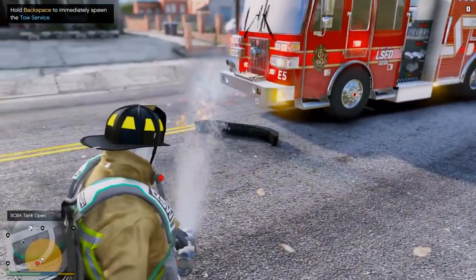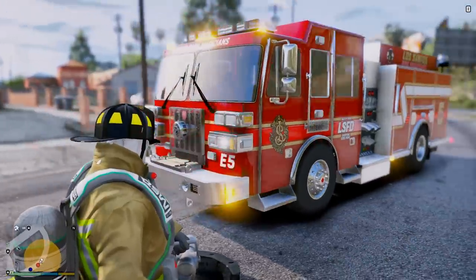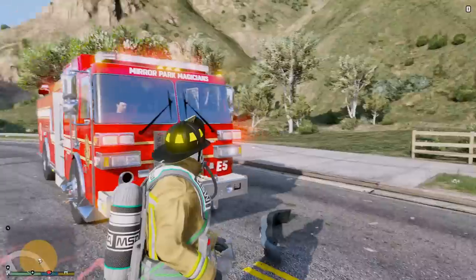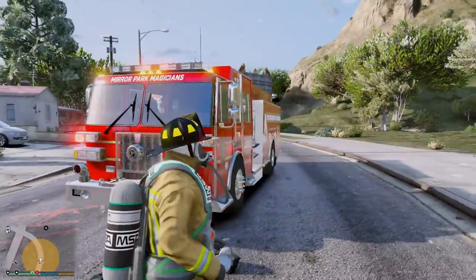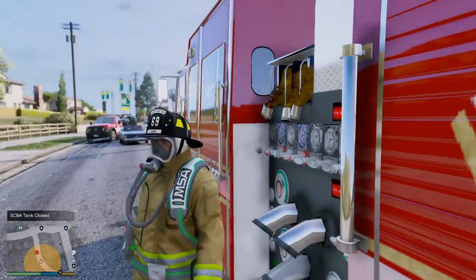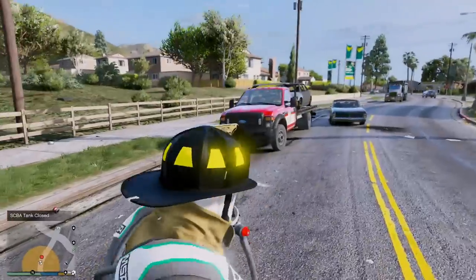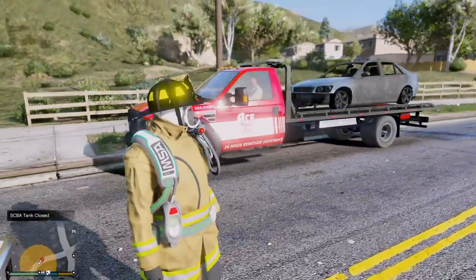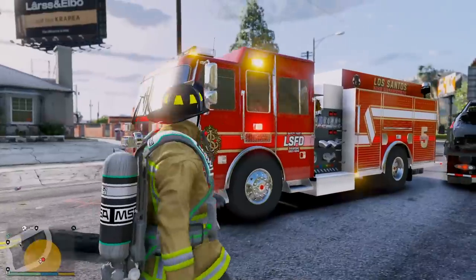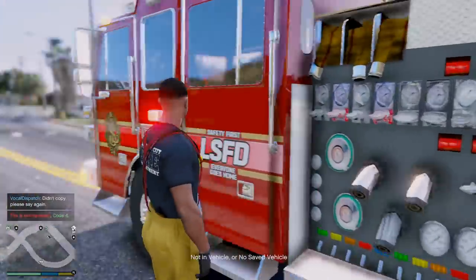That piece that blew off was on fire too — nearly hit the new engine. That is crazy. That's why you really want to always try to wear your PPE — you never really know when something's going to blow up like that. Ace Towing is on scene and I've got the F-550 towing that. We are back in service. We are Code 4, no further units required.